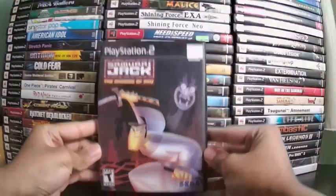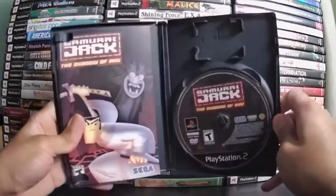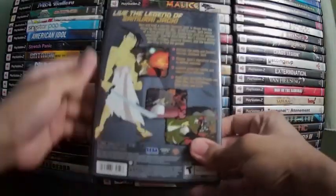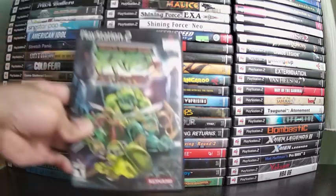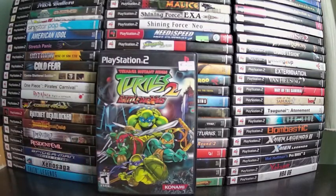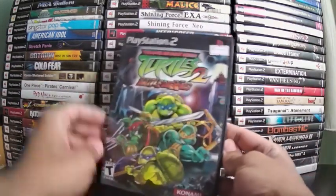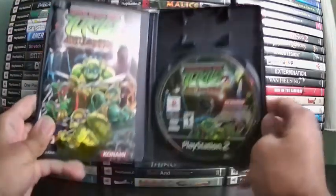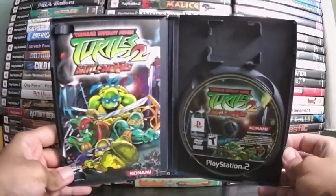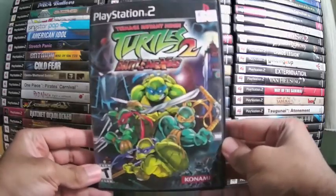Samurai Jack: Shadow of Aku — I showed this last time but now I have the discs. It's a platformer action game where you play as Samurai Jack and do everything he does in the episodes. Then there's TMNT 2: Battle Nexus, a beat-em-up platformer — pick your turtle and beat up the enemies. The gameplay can get repetitive, but as a spoiler: you can unlock the original arcade Ninja Turtles game, which is the better game. So it's kind of worth it.